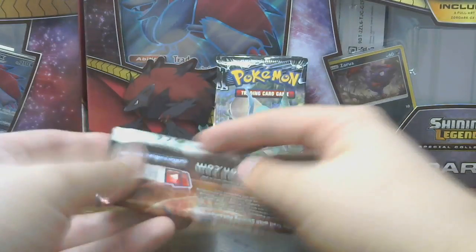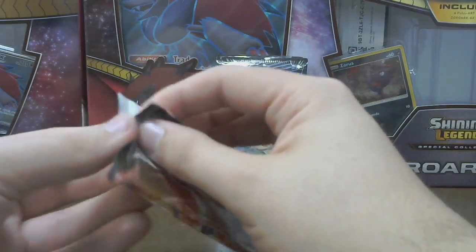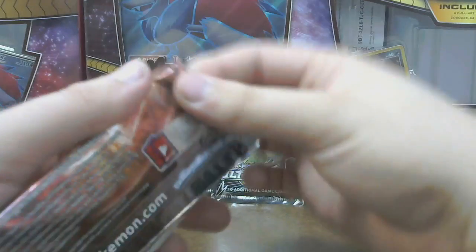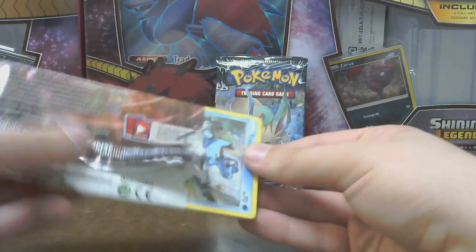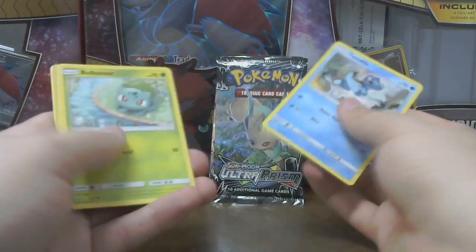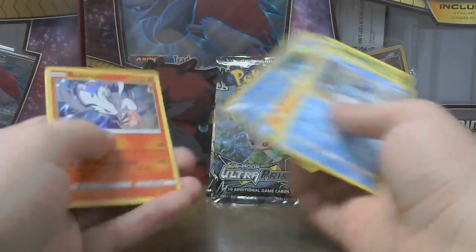One more, and then on to my Ultra Prism packs — just randomly found, decided to pick some up. If you guys missed it earlier, I had some terrible times opening these Japanese packs, but I pulled some great cards. Totodile, Bulbasaur, Gullet, Croconaw, Litten, Feraligatr, Reshiram, Psychic, Venusaur, Switch, and Carnivine. Alright, on to the Ultra Prisms.